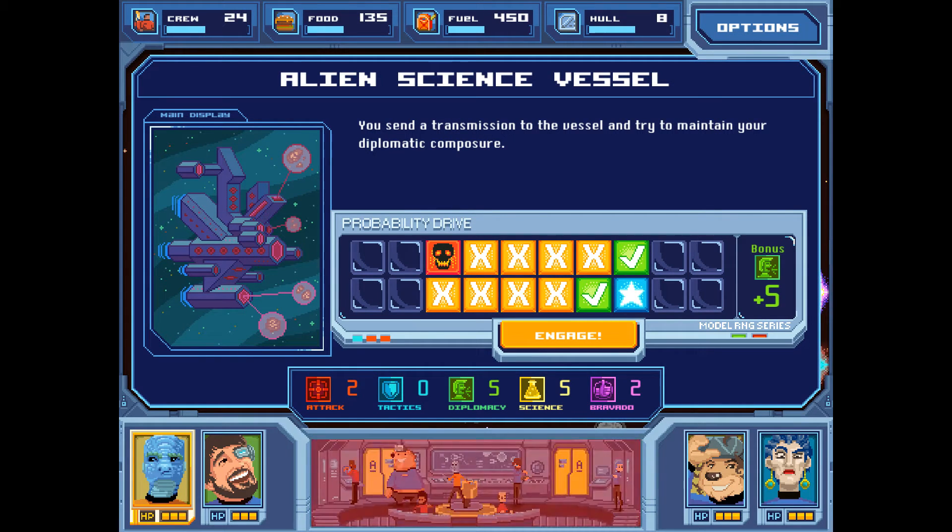We have a bonus of plus five, which turns X's into check marks. Then the wheel spins and lands on either the skull — a critical failure — the X's which are failures, or in our case we got a success. The blue star would have been a critical success, which is even better. So we'll continue here with our success.